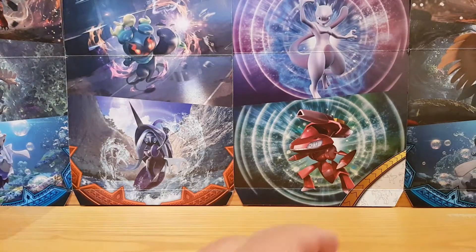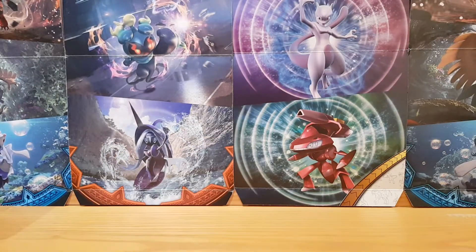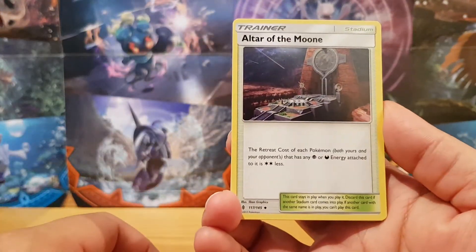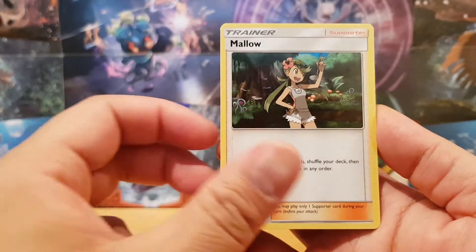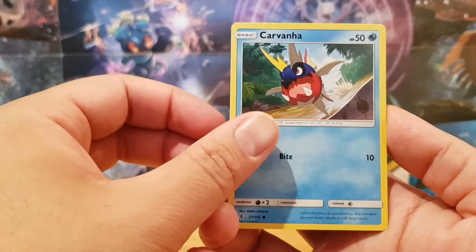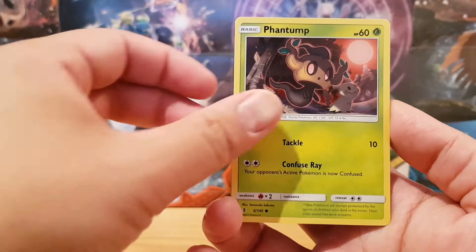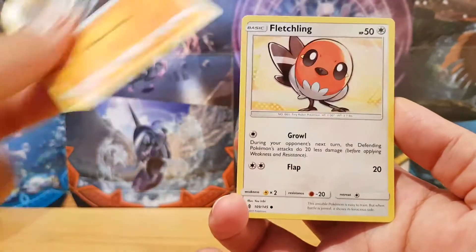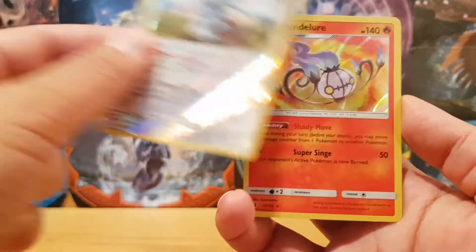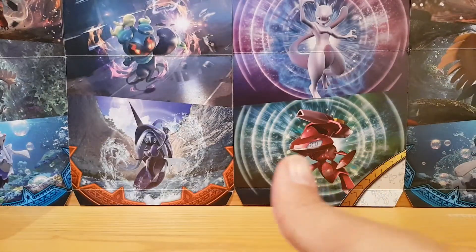The next pack we'll open will be the Guardians Rising. This pack starts off with a Psychic Energy, Altar of the Moon, Mallow, Altar of the Sun, Carvanha, Barboach, Phantom, Machop, Fletchling, a Reverse Holo of a Kirlia, and finally a Holo of a Chandelure. So that's a Holo card in that pack.